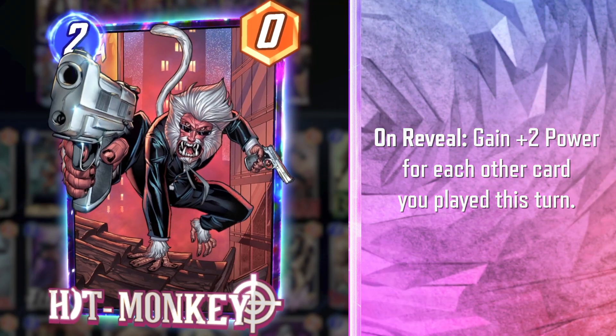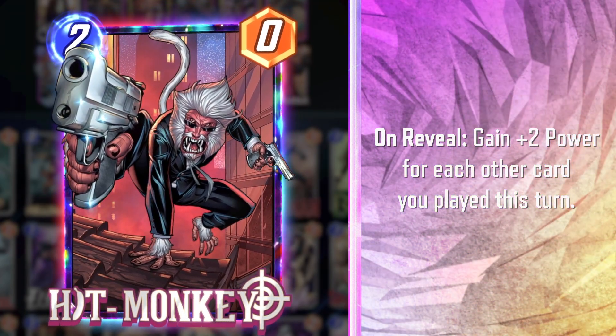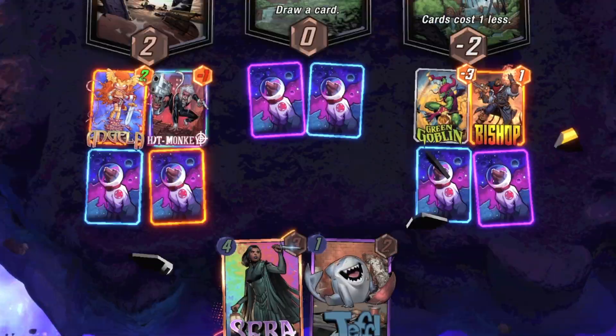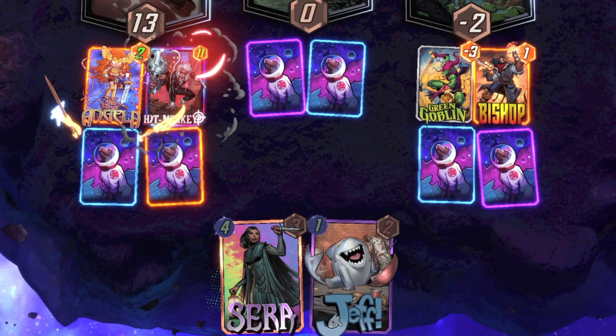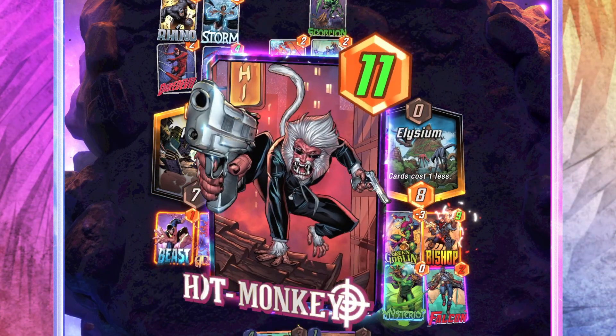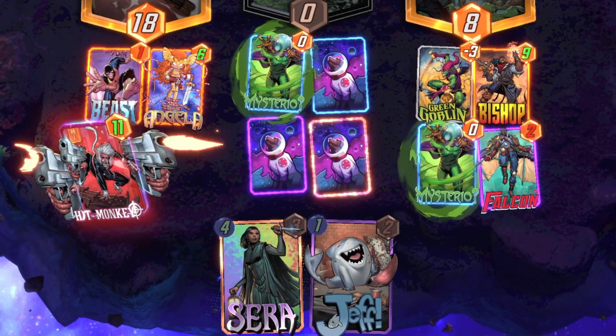Jeff is very lovable, and he'll be joining Series 5 along with Stegron and Snow Guard this month. But let's talk about our new season pass card, Hit Monkey. Hit Monkey gets plus two power for each other card you've played this turn. It is great with cards like Beast and Falcon that bounce cards to your hand, and cards like Mysterio that counters three cards played every time you play it, and Sarah that reduces cards in your hand's cost.